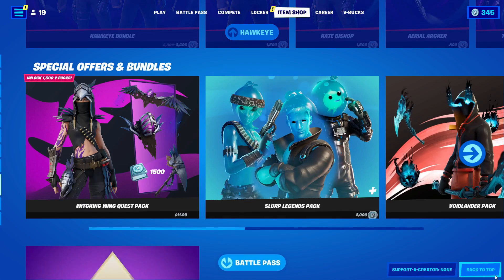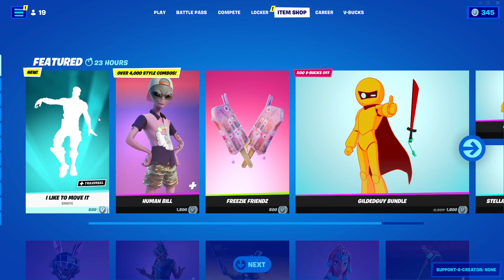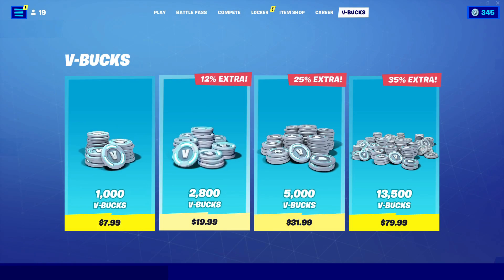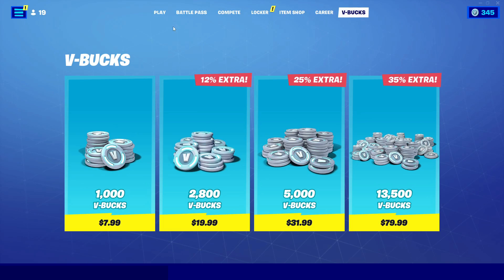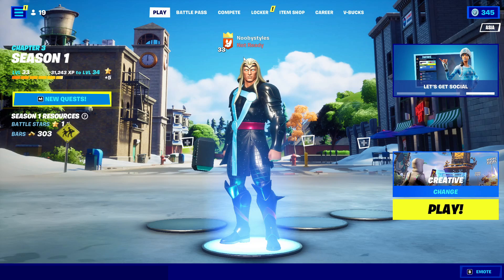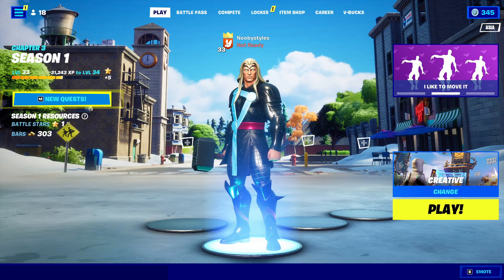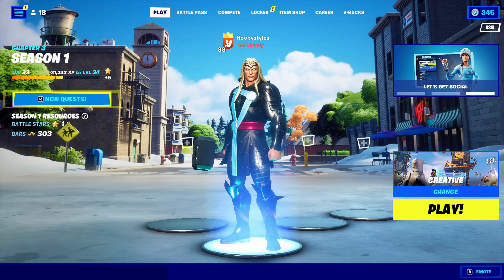After you do all those things, go to the item shop, go to the top, click on the 'I Like to Move It' emote, and click on 'V-Bucks' on it. Then go into Play and wait until the daily reset. When it resets, you'll basically get the 'I Like to Move It' emote for absolutely free in Fortnite. That's it from me — I'll see you guys in my next video, bye!